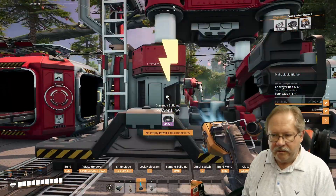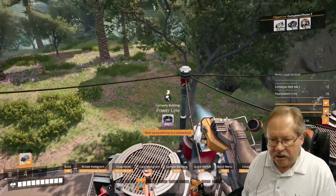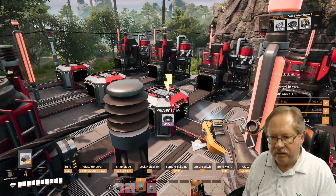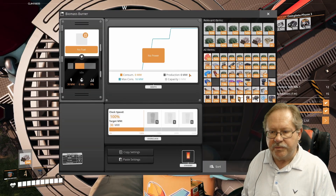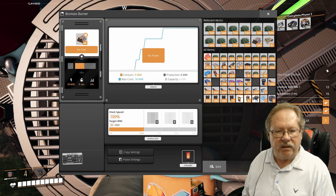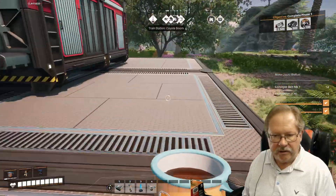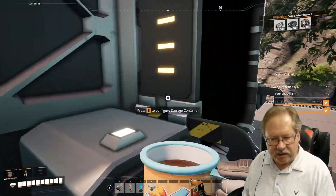What makes all this work is I'm going to come up here so I can see it all happen. I'm going to configure this biomass burner and put 66 solid biofuel into here, and it starts working. Then I'll come out here and put the leaves in this far right container that I said was going to be for leaves.